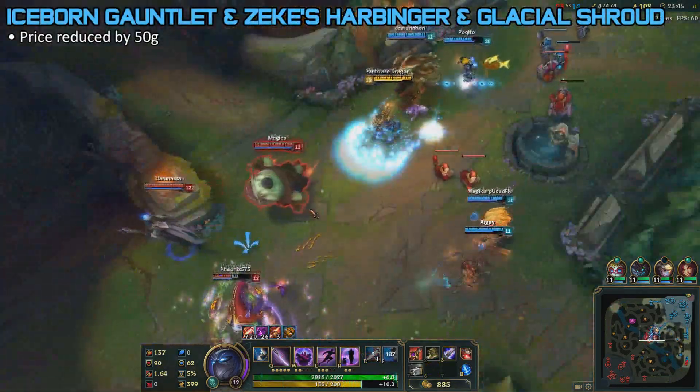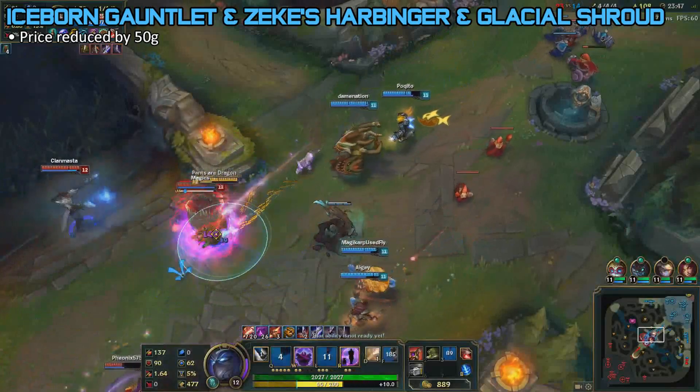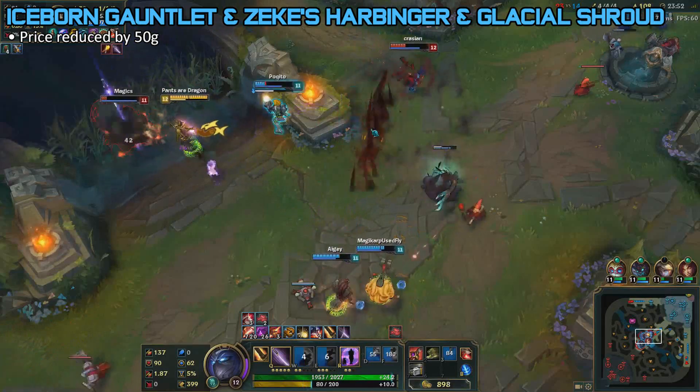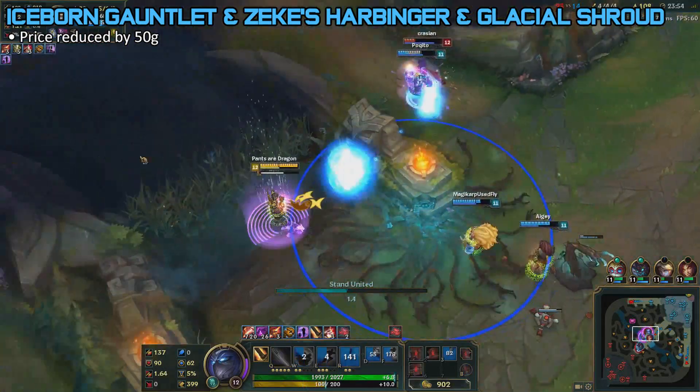First off, Iceborn Gauntlet, Zeke's Harbinger, and Glacier Shroud are being reduced by 50 gold. This is a small change — it's only 50 gold, so not much of a big impact here.